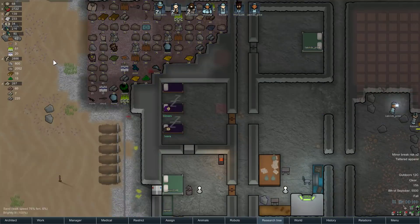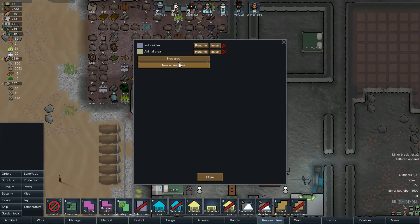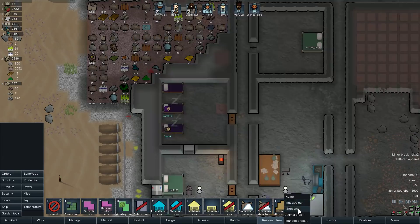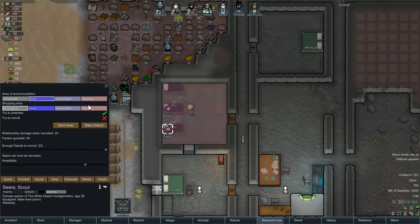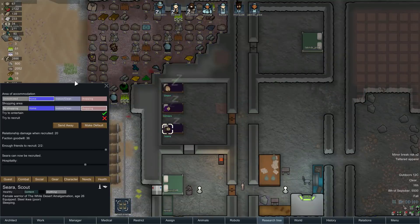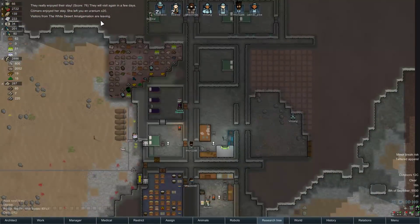And then with our hospitality rules — shopping area. I guess what we would do is make a new area called shopping, like that. Guest. Accommodation can technically be anywhere. Shopping area is going to be here. We will make that the default. In theory, some vodka gets there so people can buy vodka from us. And that'll probably be okay.